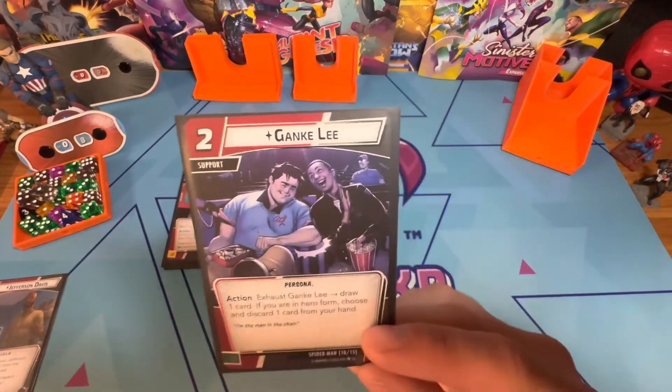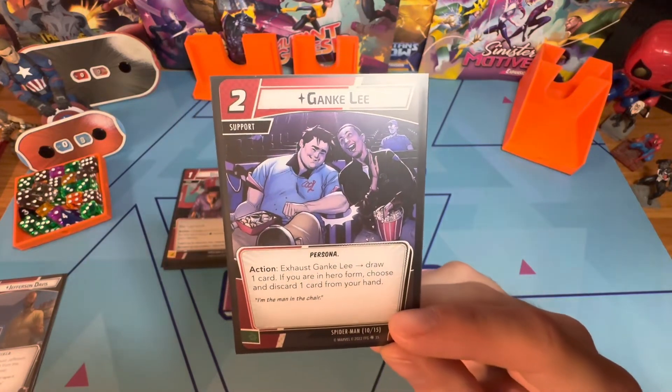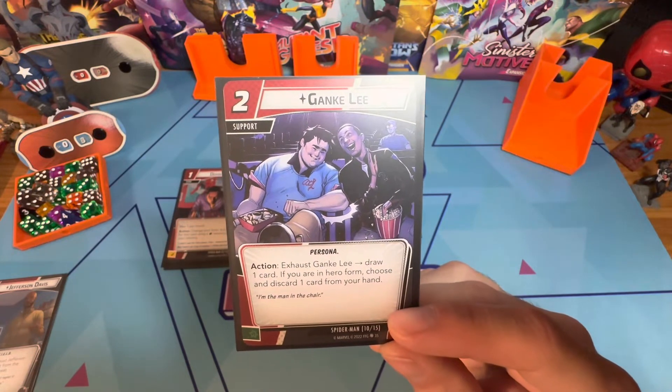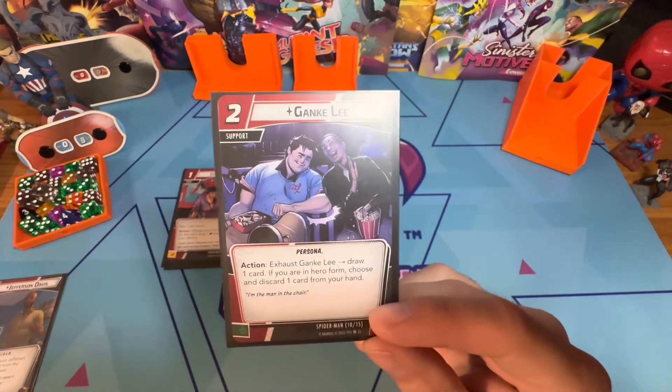Genki Lee is pretty good if you like to flip. You exhaust Genki Lee and draw one card. If you're in hero form you discard a card, but if you're not in hero form you keep the card. So this always lets you draw a card, and you get to either keep it or discard it.